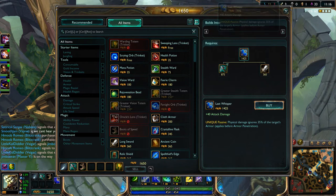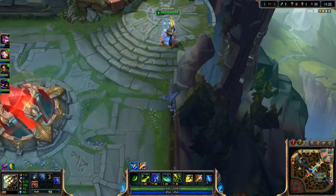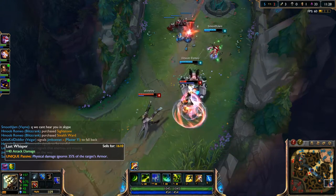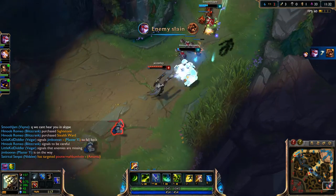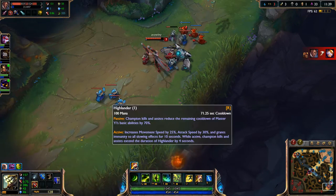I'll go ahead and get Last Whisper, even though I don't know if that's the best item. But it should be pretty good for Yi because of its unique passive — how it ignores like 35% of the armor. So I should be able to do a lot of damage. It looks like bot's doing a little bit better, which is really good. Blitzcrank shouldn't have ran like that. So I'll go ahead and kill this Lucian.